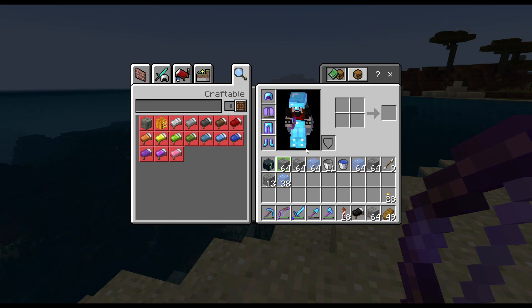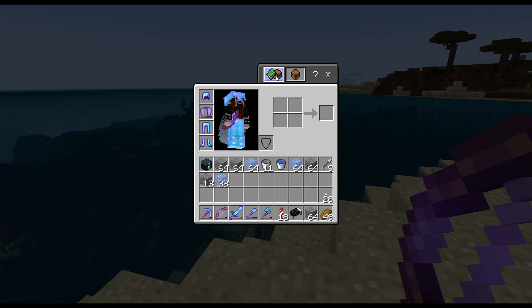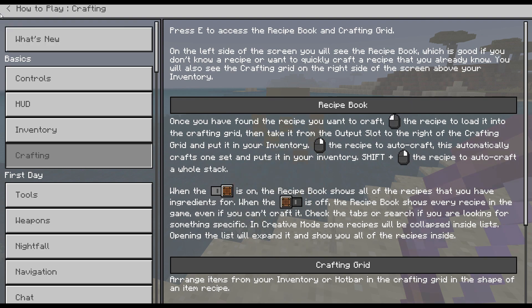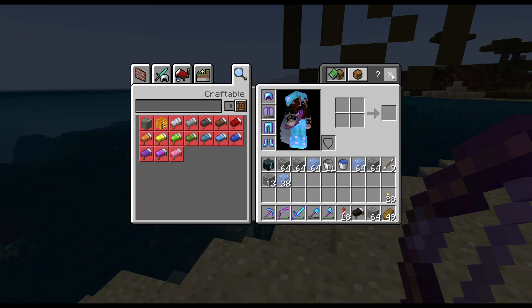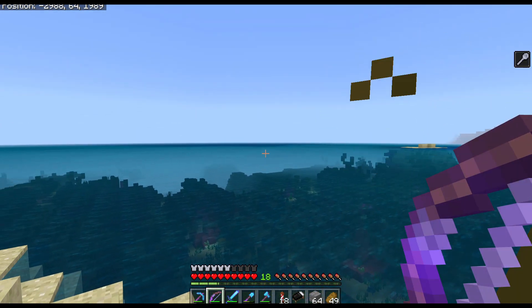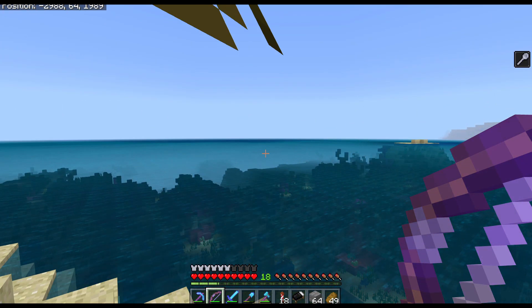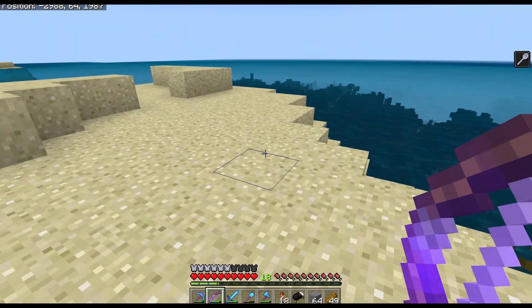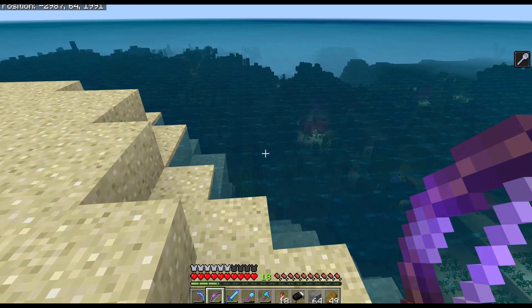I found one — finally! But I can't get anything because of the stupid elder guardian curse. Where do I see my effects? I see the thing on the screen — on the right side of the screen you'll see the little spoon-looking thing. I want to know when that wears off, because I can't get anything.